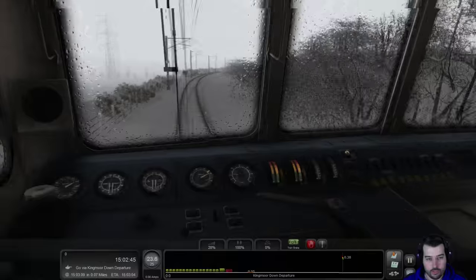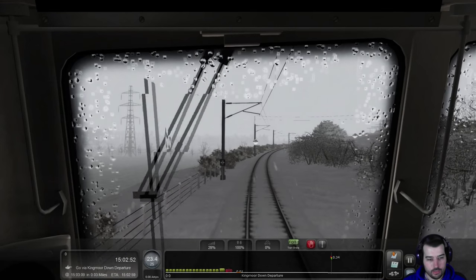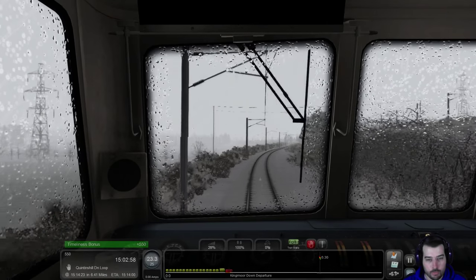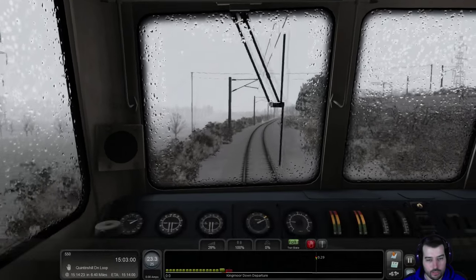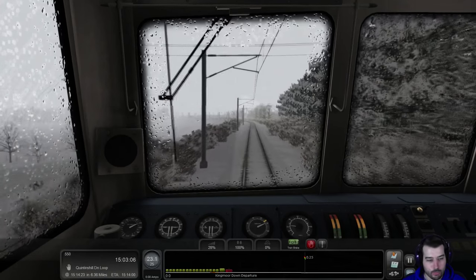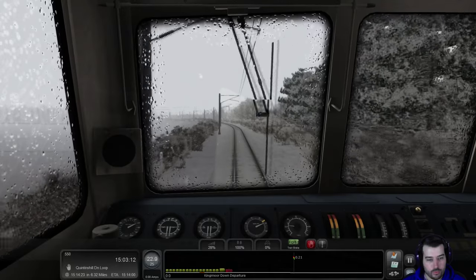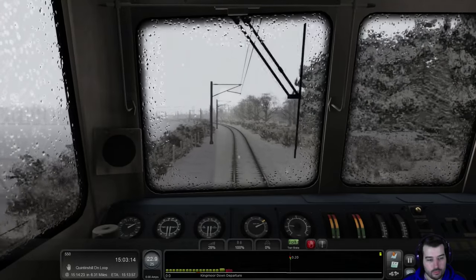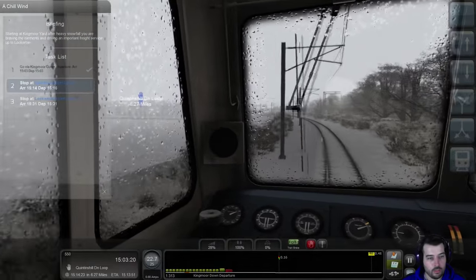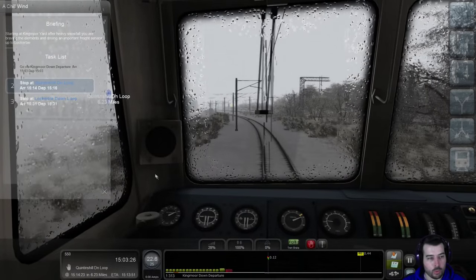I like the interior view on here. We got 550 points right there — that's a good start. We've got to go six point three miles to a stopping point, which at this rate is going to take forever doing 25 miles an hour. Oh, we can go to 40 miles per hour.